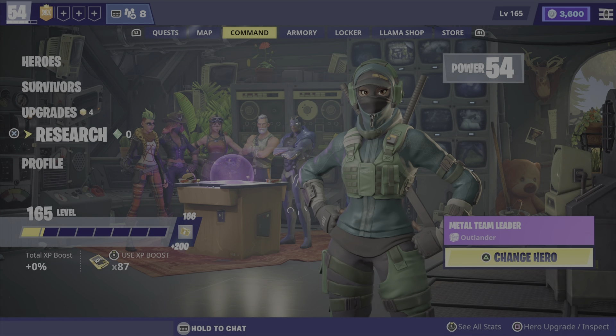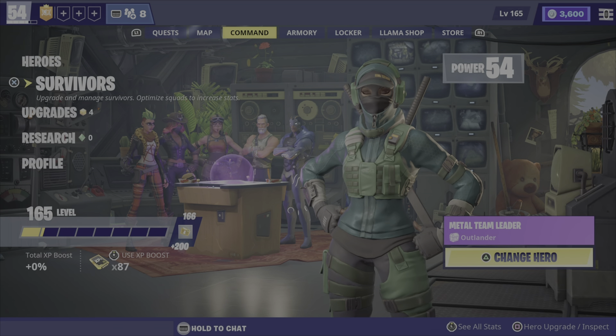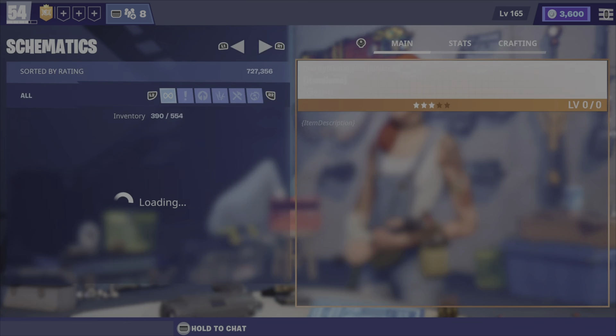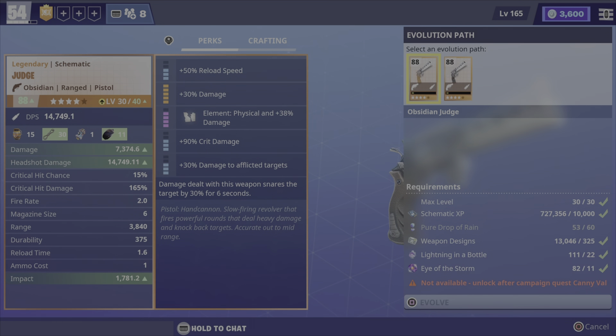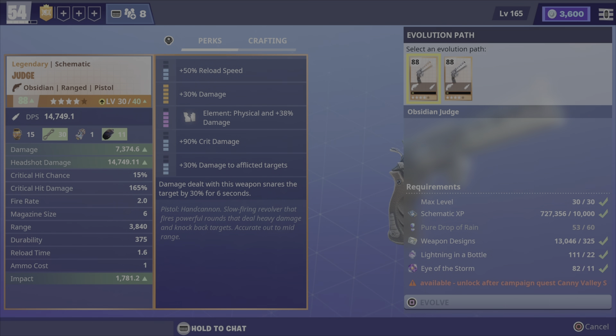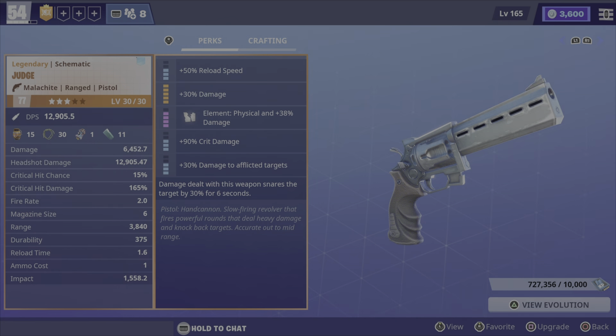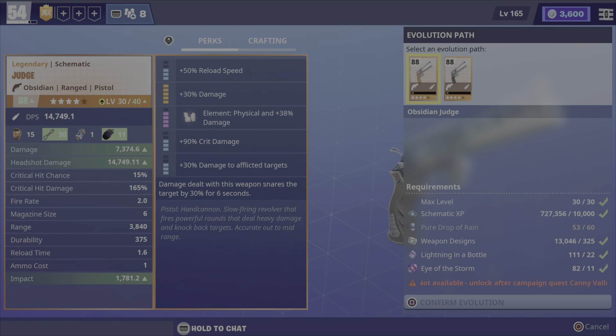It hasn't actually changed my power because it's not enough. You can also go to your armory and click on your schematics. Here you will have all the guns you want. This is my favourite gun, and you can upgrade and evolve your guns by pressing on them — upgrade and inspect — and view an evolution.